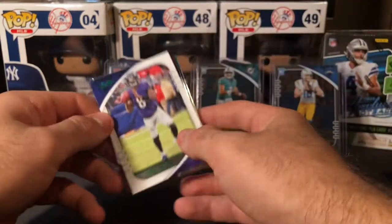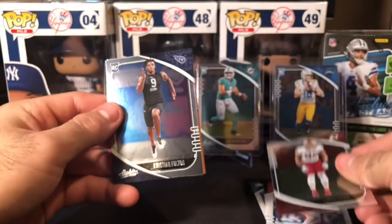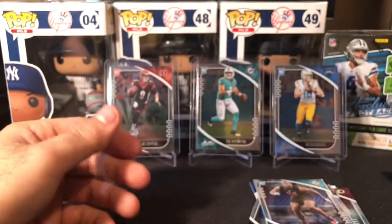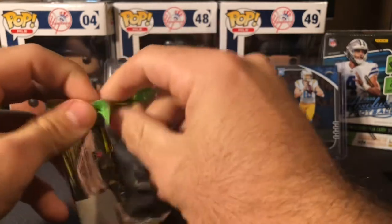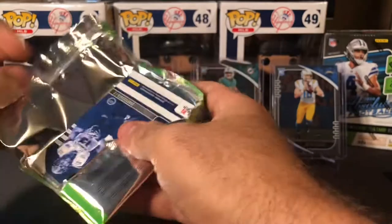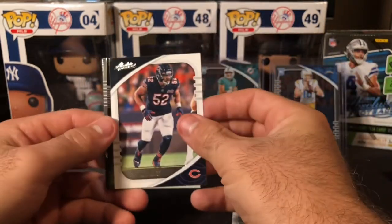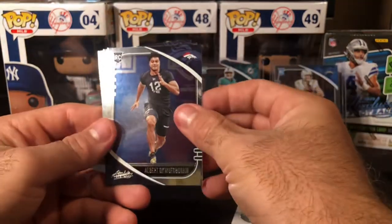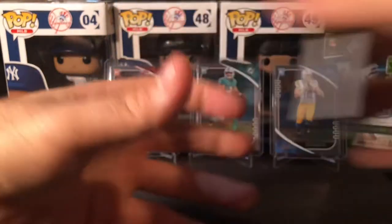Frank Clark, a green Lamar Jackson — very sweet there, double Lamar pack — Chase Young, Christian Fulton, Devin Asiasi, and Raekwon Davis. Last pack here. Dalvin Cook, CJ Mosley, Khalil Mack — first Khalil Mack — a Derek Henry Stargazing, Jalen Rieger, Albert Ogwuegbu, a nice Jordan Love, and then a Cole McDonald on the end. Very nice — Packers uniforms are clean, that green-yellow combo is pretty sweet.